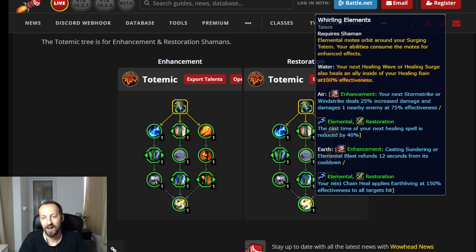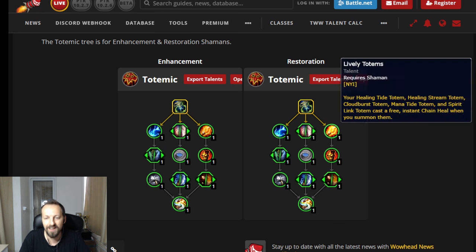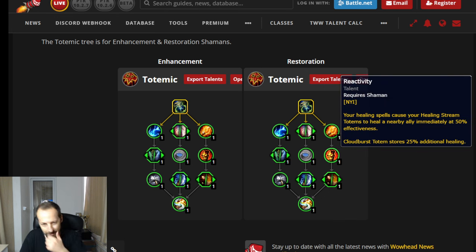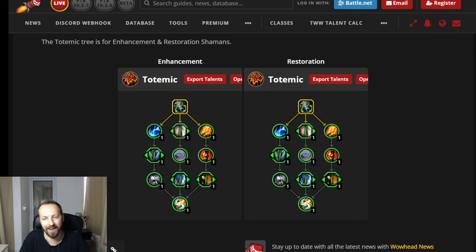You're not going to be casting Healing Rain manually anymore — it's all automatic. Let's hope that targeting works well and you get all those extra bonuses. This doesn't change your gameplay drastically but it genuinely improves it. As far as I'm concerned, this is the best hero talent tree so far — completely unbiased of course. It ties back to the shaman philosophy and fantasy, almost like a Vashj'ir totem kind of thing. I'm really excited.